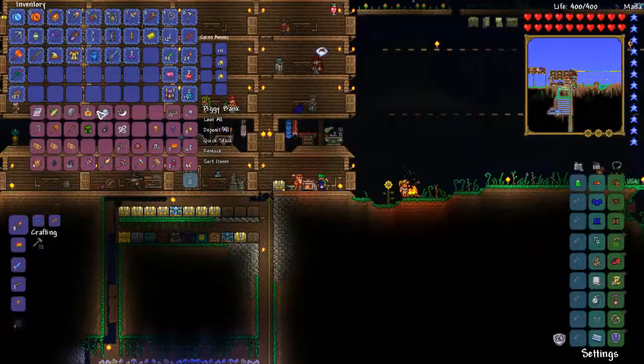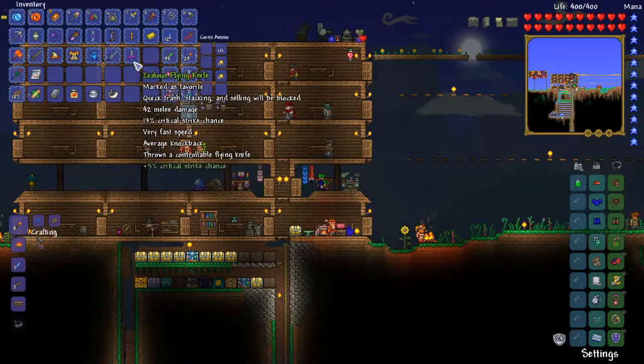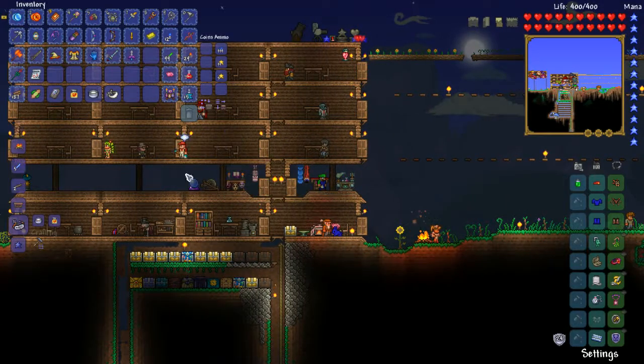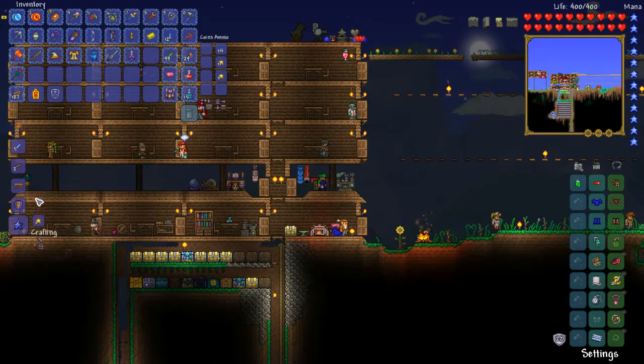Offscreen, I got the armor polish, and it only took like six hours. So now we can make the Ankh shield. I also got all of these items, which I'll look at after I make the fucking Ankh shield. Finally, we make armor bracing, we make the Ankh charm, and combine it with the obsidian shield to get the Ankh shield.